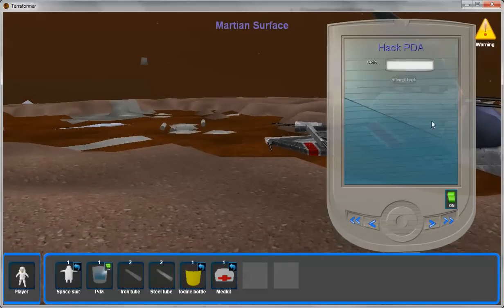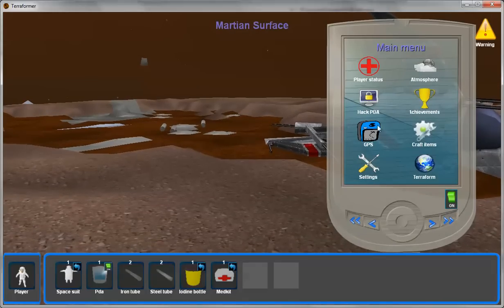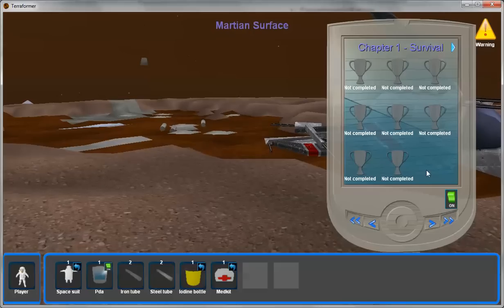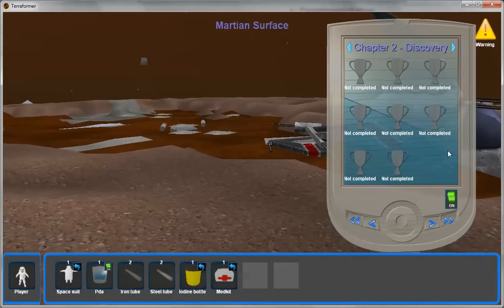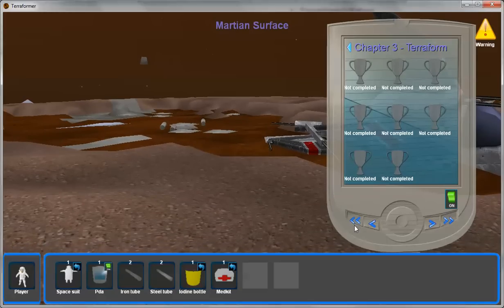Hack PDA allows us to put in the hack code, useful for development achievements. The game is broken into three chapters: chapter one being survival, chapter two discovery, and chapter three the actual terraforming of the planet.